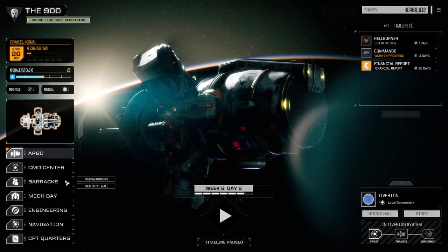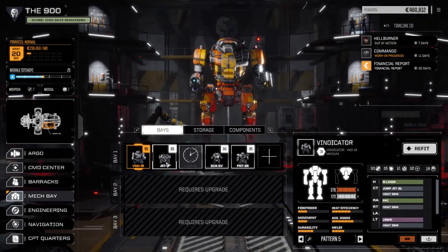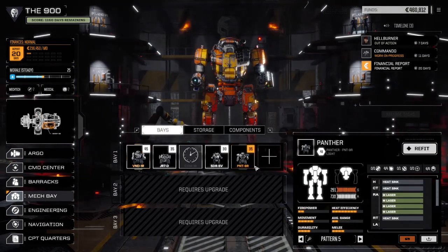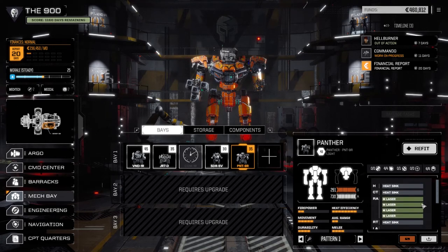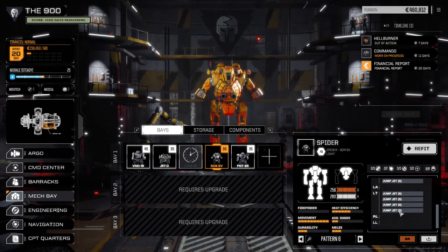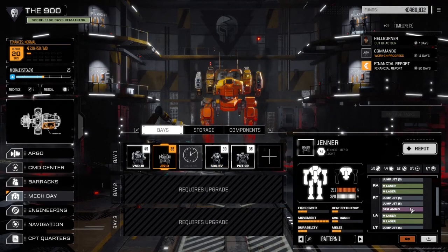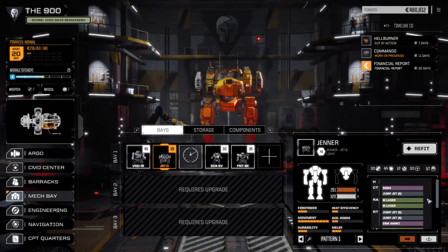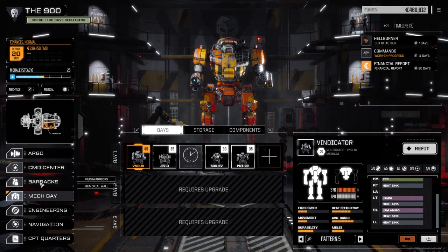We've upgraded the armor and added a bunch of medium lasers, but we do have our Panther back now. The Panther is set up with four medium lasers and jump jets. Our Spider is ready to go with two medium lasers and lots of jump jets, and our Jenner has four mediums and an SRM. We're planning to pull the SRM and add some armor. Our Vindicator still has the PPC and the LRM 10.